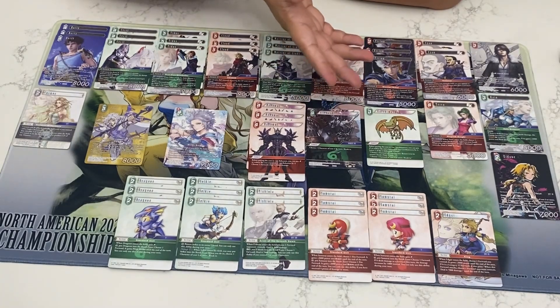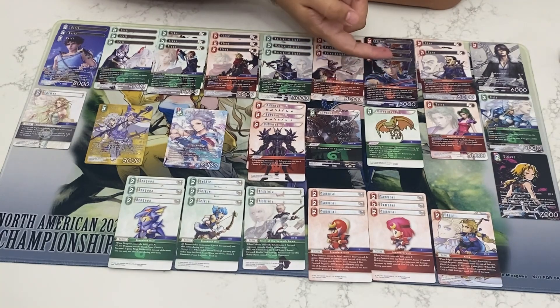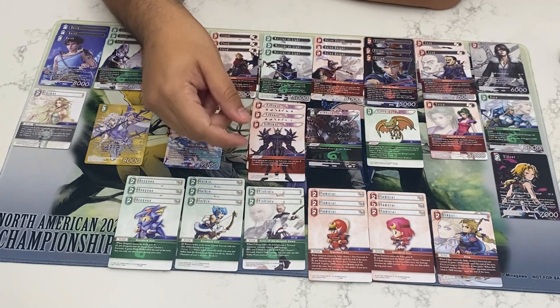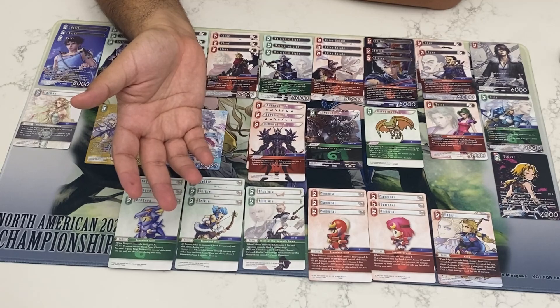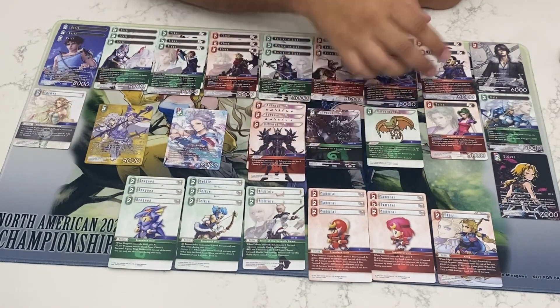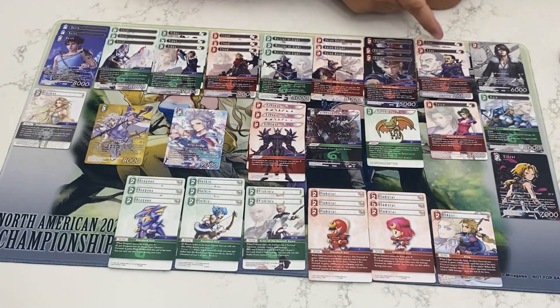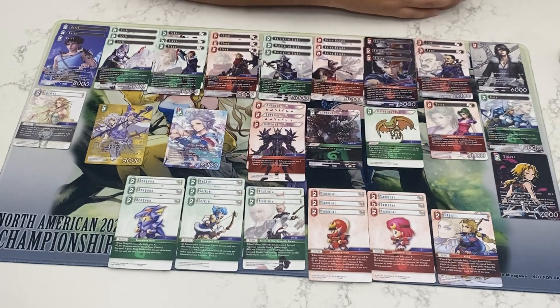We have Firion — assuming you've got more than two DFF forwards, it's going to ping for 7k. In combination with Ishtola to ping something else for 2k, that's 9k total, which clears mostly everything. Cyan's here to get you the Samurais — since we're only playing six, I don't think that's reason enough to play the full suite. It also gets some cleaves off — you're doing two to three damage if you have one or two Samurais on board with Cyan.